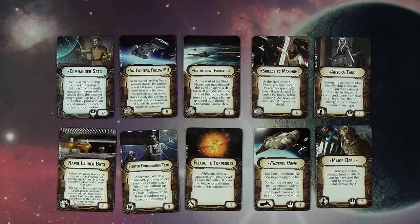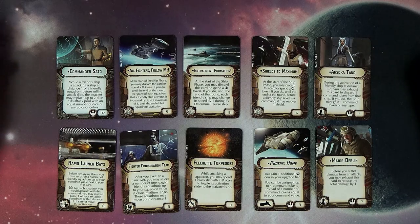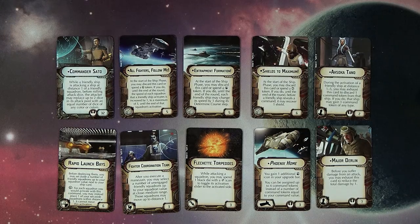All Fighters Follow Me — a really interesting card. You spend a squadron token or discard it if you're in a pinch. Basically, whenever a friendly ship activates, until the end of the round, the speed of each squadron that friendly ship activates is increased by one to a maximum of five until the end of that squadron's activation. Those mythical B-wing squadrons that everybody always wanted to run but couldn't because their speed was poor — well, we might have a chance now.